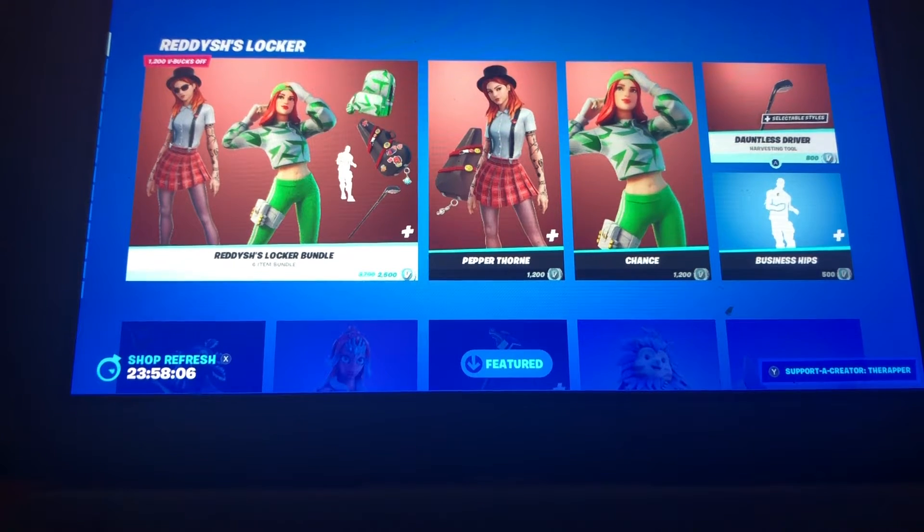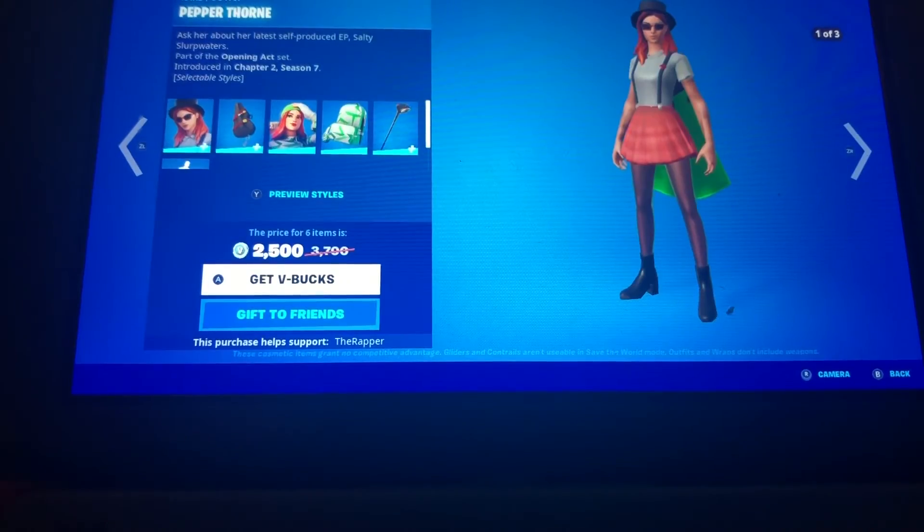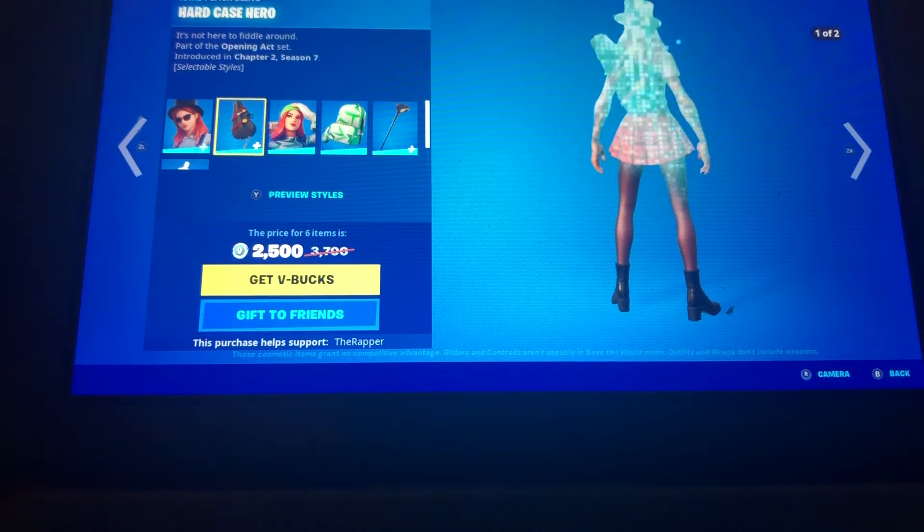If you guys don't know what locker bundles are — some people don't have their icon skins, so they make their own locker bundles of what they wear: their skin, pickaxe, emote, back bling, anything like that. So this one, they chose two skins, a pickaxe, and an emote.